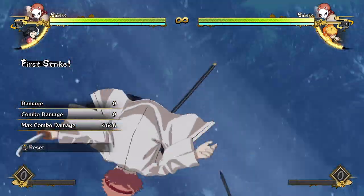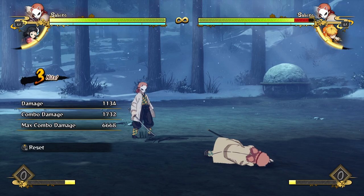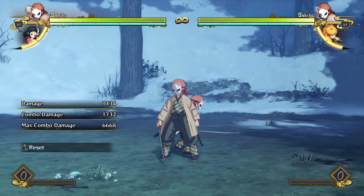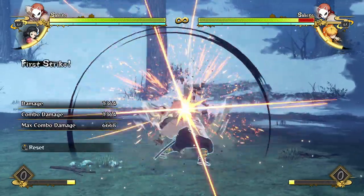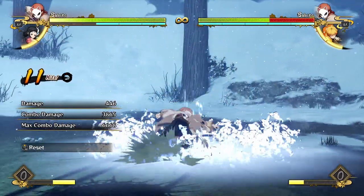He does have a lot of meter gain from things like his grab, or in boost mode his full attack string builds like four bars of meter — it's really ridiculous. Combos he'll do off of his charged armor attack, which is the fastest charging armor attack in the game by the way.